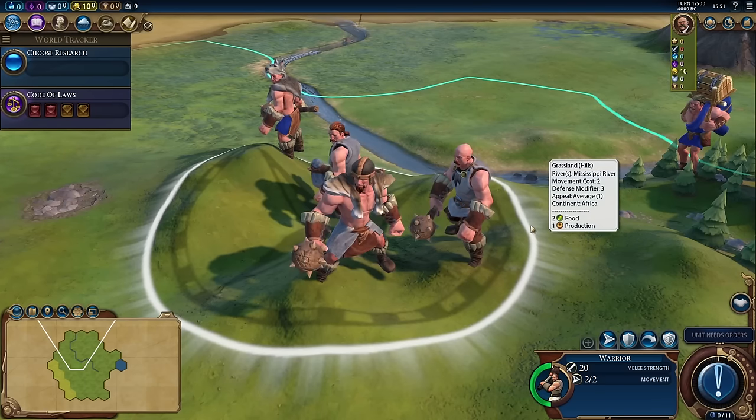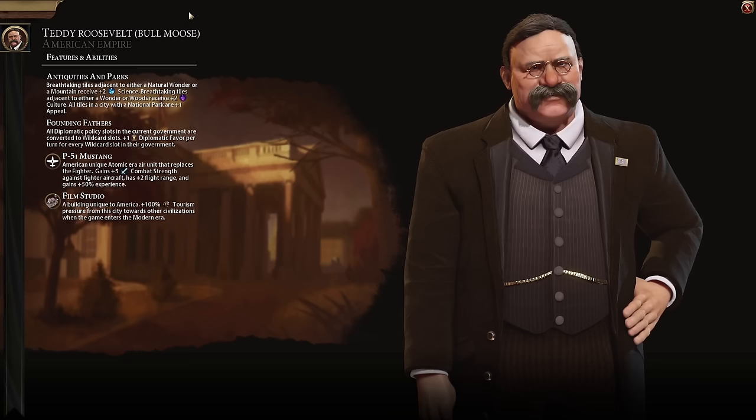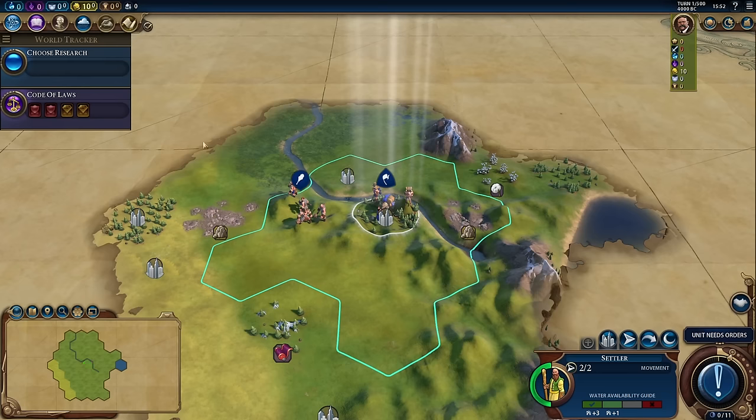Such as being able to zoom all the way into this warrior unit and check out the gorgeous models. For this guide, I chose America and Teddy Roosevelt — the Bull Moose Teddy Roosevelt — because America and Teddy's abilities are fairly cut and dry, so for the purposes of the guide I thought they were an excellent choice. I think our first step in learning Civilization is being able to unpack this UI, so we're going to take a few minutes and go over it.